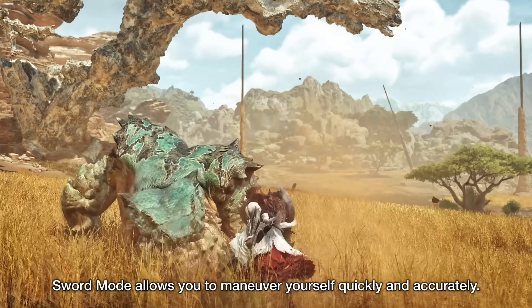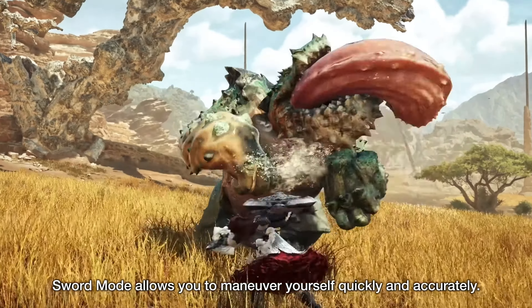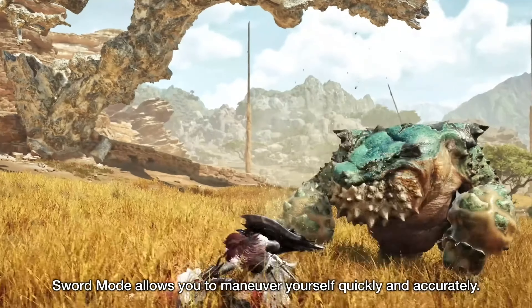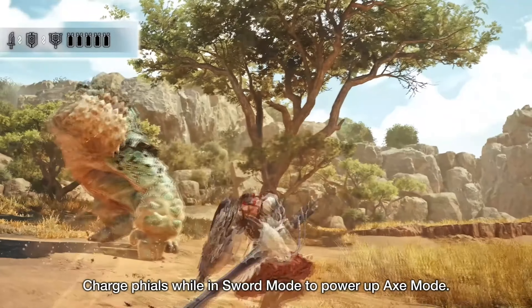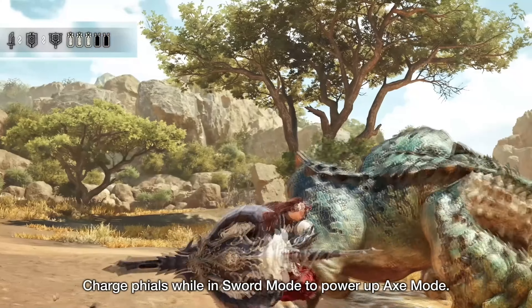The first sword and shield form is the default form, and it has a nice blend of mobility, defense and attack. Its combos revolve around alternating between swift and charged strikes with the sword, and then the occasional shield jab.